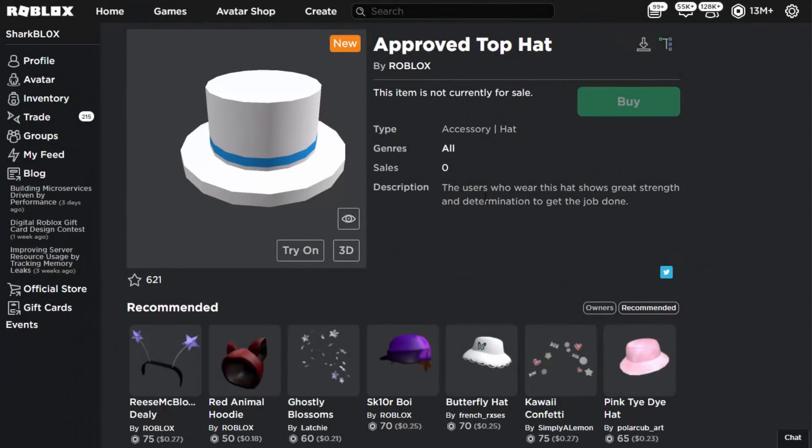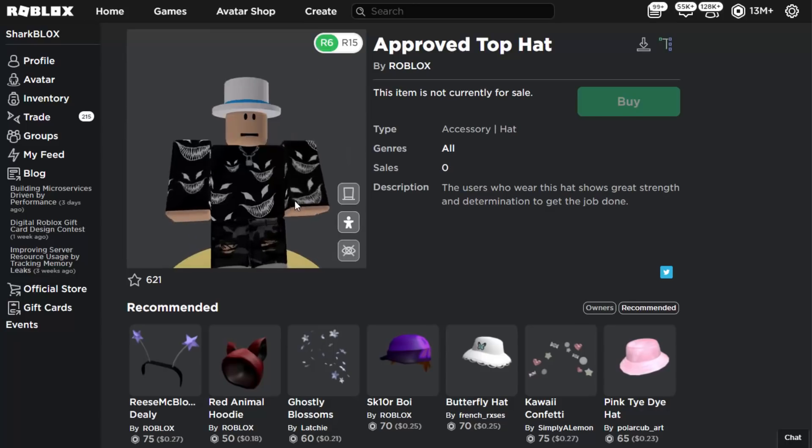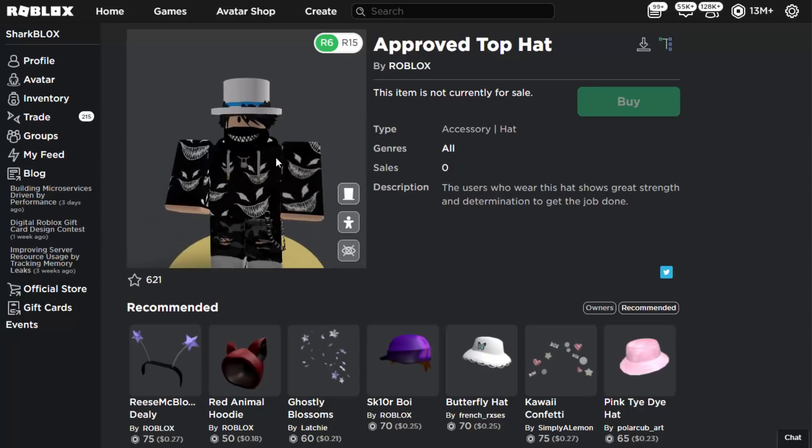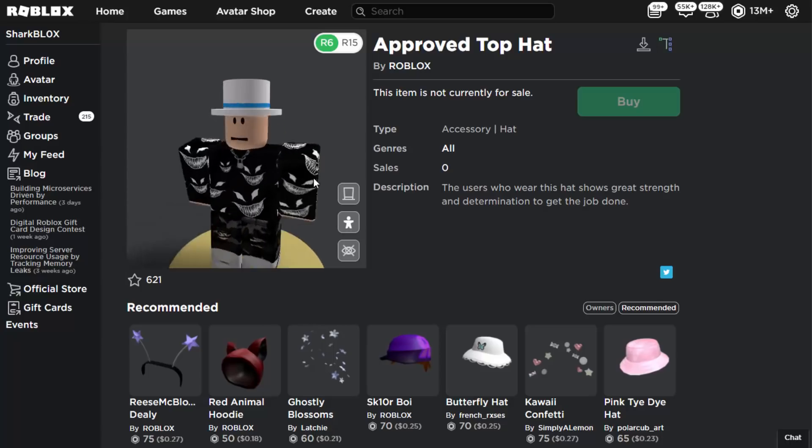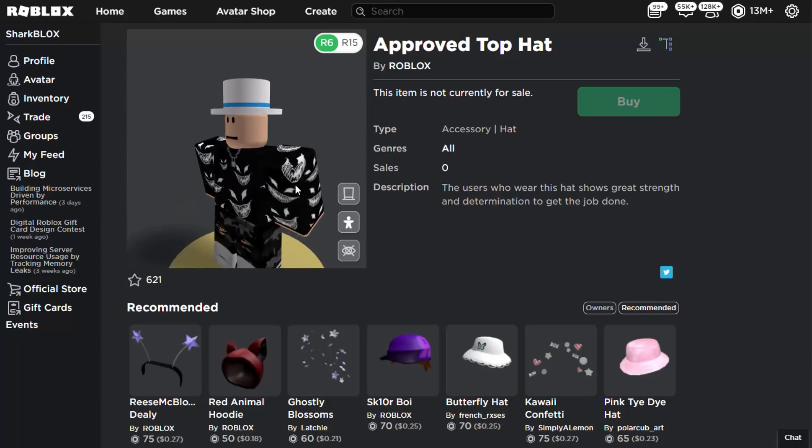Then of course we have the second item, which is the Approved Top Hat. Many people are going to like this — people seem to like these classic Roblox top hats. Not going to lie, I'm not a fan of top hats, but it's very clean and looks kind of nice on your Roblox character. If I had it I wouldn't use it — then again I do have the Star Crater Top Hat and I never use it.